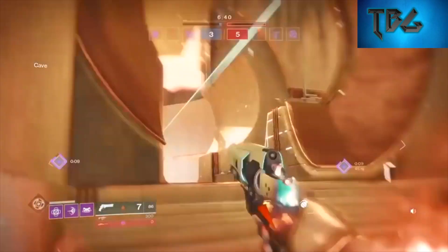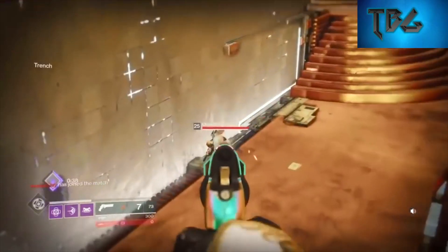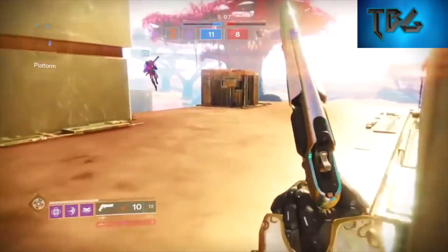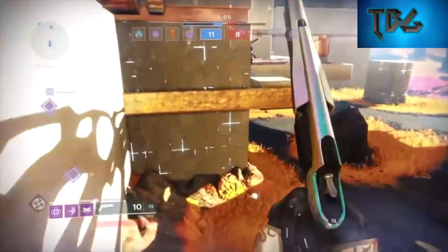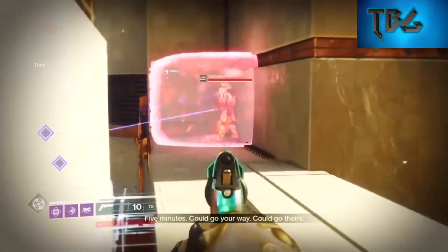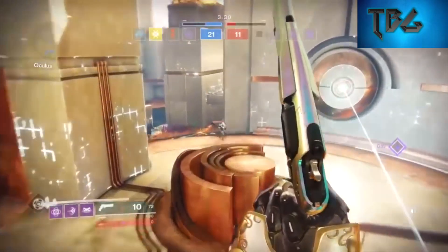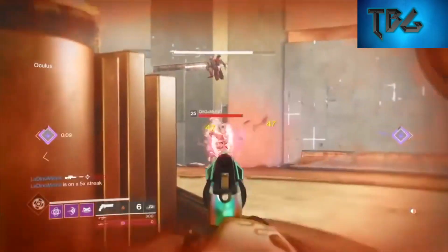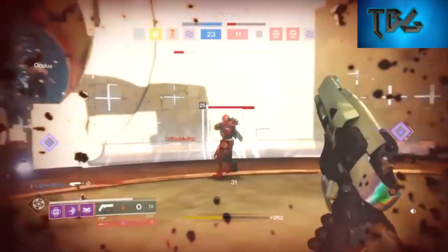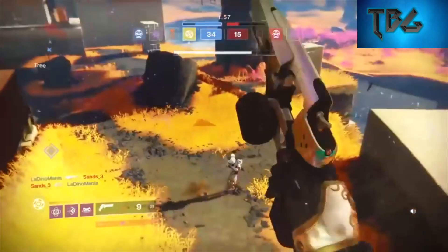Its perks include Precision Frame for high accuracy, an option between Crossfire and Steady Hand sights, an option between Appended Mag which increases mag size and Accurized Rounds that increase range, and lastly Dragonfly which creates an elemental damage explosion on precision kills. I'd recommend stacking Accurized Rounds since range is crucial for hand cannons. Dragonfly is special — if you prioritize precision kills you can almost always trigger the explosion for extra damage, though it's more useful in PvE than PvP.